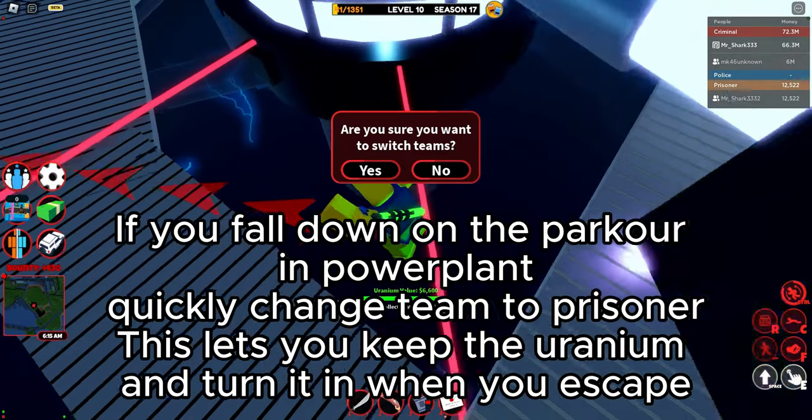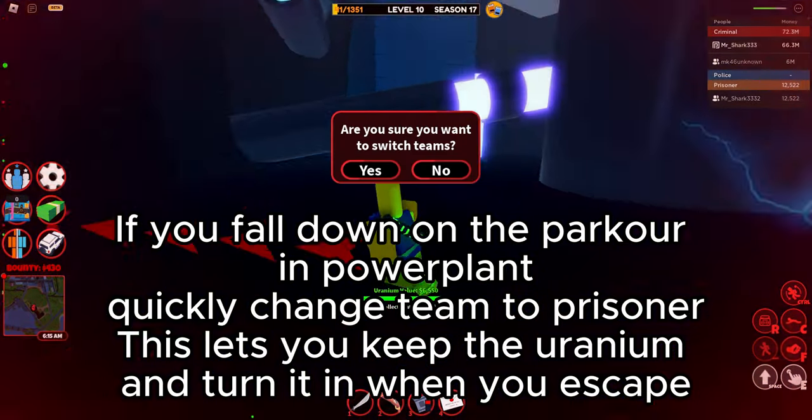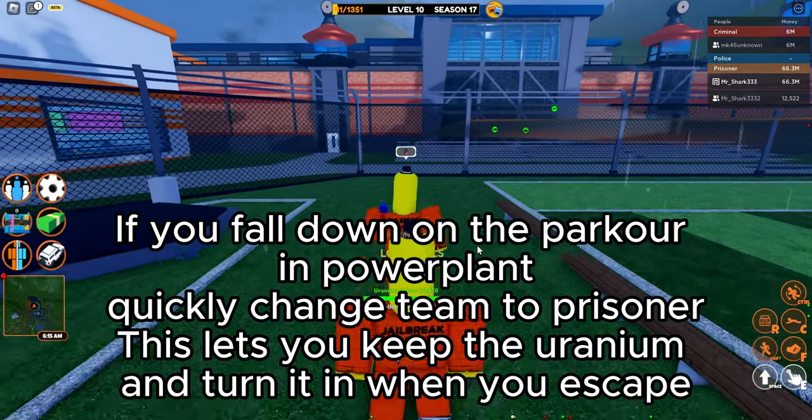If you fall down on the parkour at the power plant, quickly change team to prisoner. This lets you keep the uranium and turn it in when you escape.